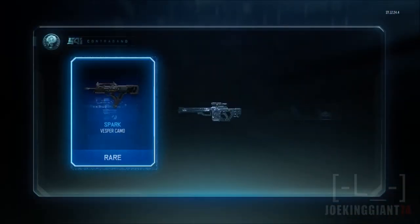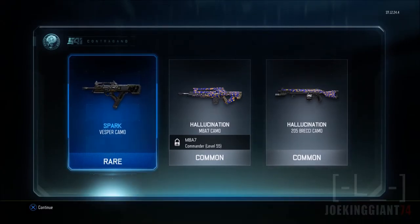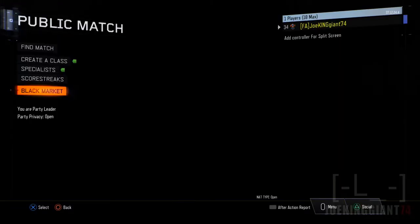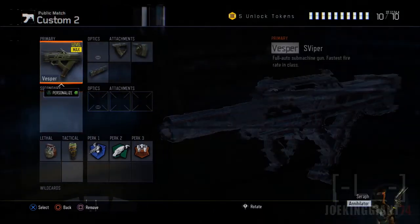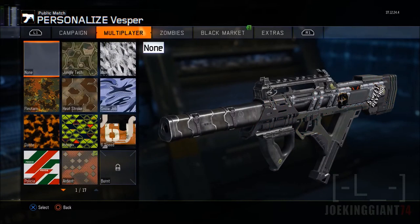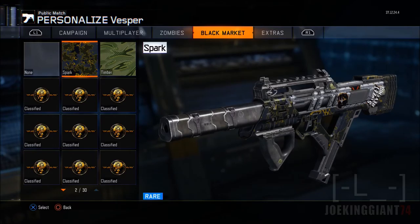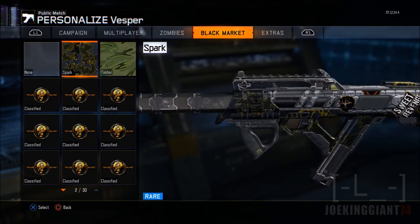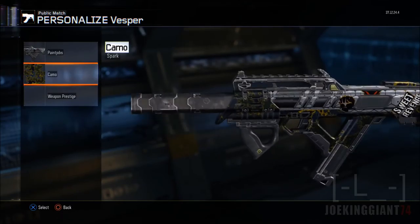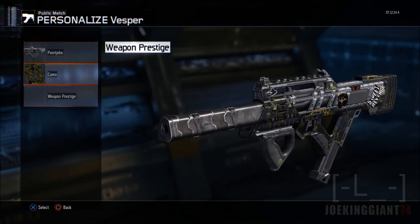Next up we got a Spark camo — there we go, something I was asking for and I get it! The Spark camo for the Vesper. Let me go check that out — the Vesper looks so cool. It's still my number one weapon right now, it actually beat out everything else. Wait, does it actually spark? Does it do any kind of special effect?